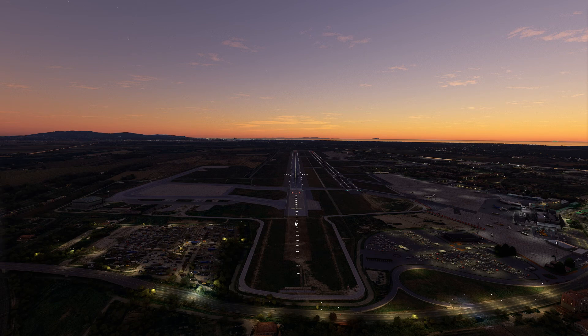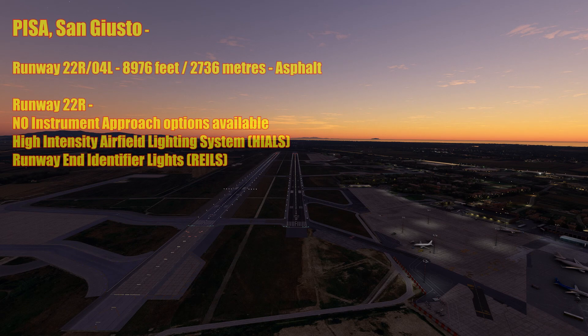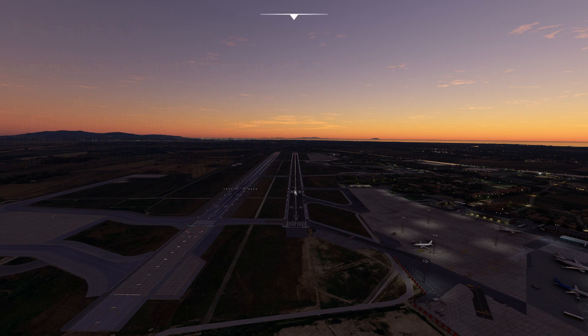Here we're looking down the throat of Runway 22 Right / 04 Left. This runway measures 8,976 feet or 2,736 metres and is also made from asphalt. Runway 22 Right has no instrument approach options at all posted on any of the charts. However it does have high intensity runway lighting, although there are no precision approach path indicators on this runway. You do have identifier lighting at the end and the centre line.